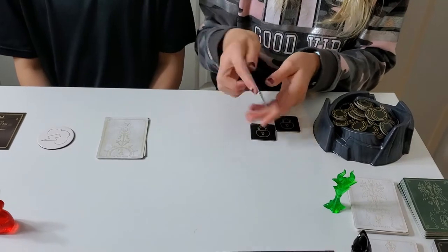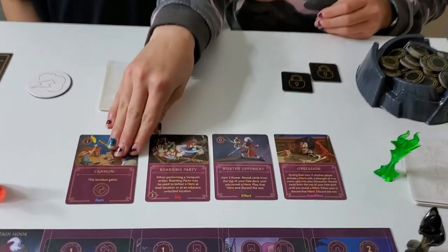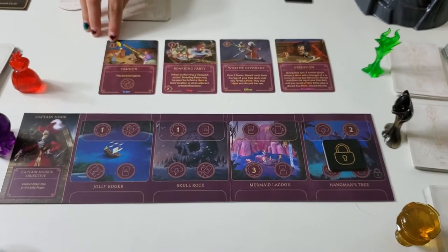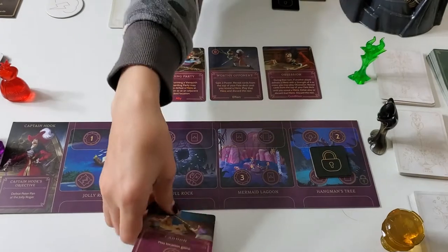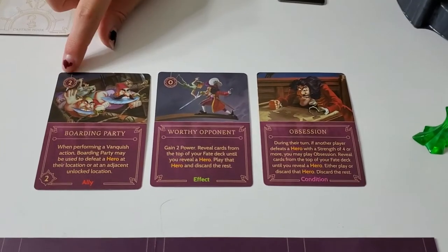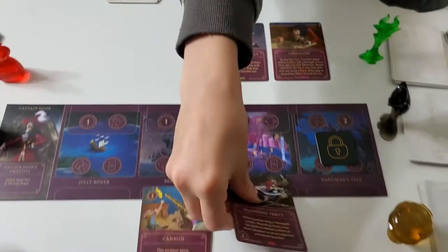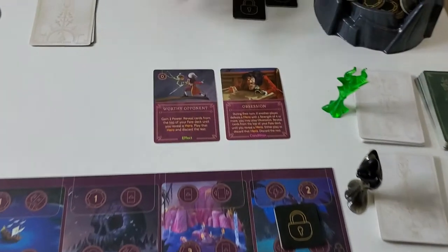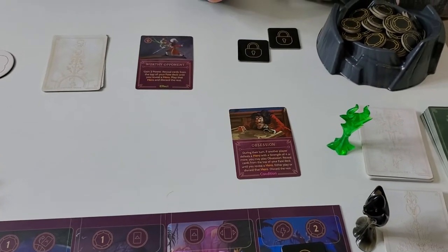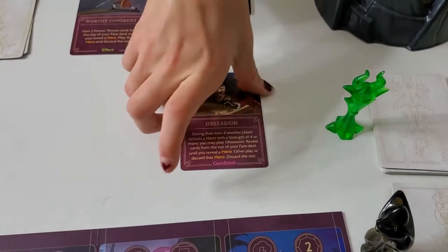There are four different card types in every villain deck. There are items — you follow what it says, it costs this much power to play, and when played it goes at the bottom. There are allies — they cost this many tokens to play, they have a power strength, and go on the bottom too. There are effects — this is how much it costs to play, and when done you put it in the discard. There are also conditions, which you play during other people's turns.